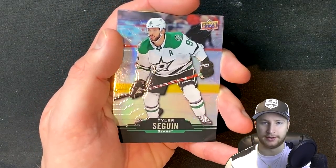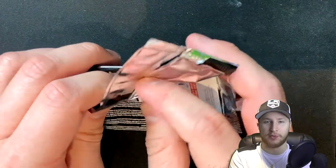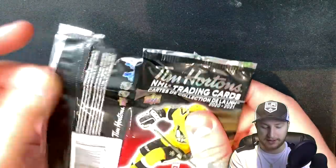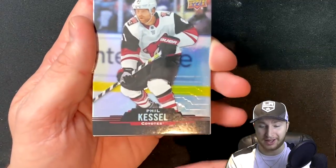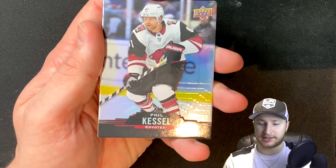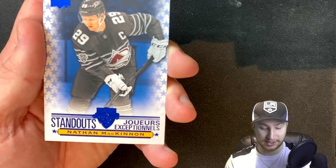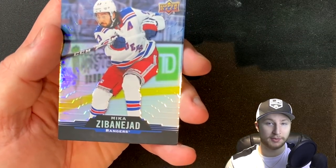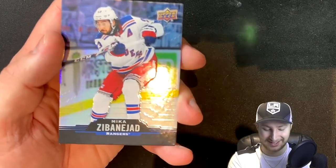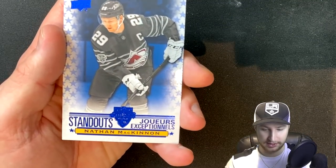Our last card in this pack is Phil Kessel — I don't know why I called him Tyler Swaggin. These packs never used to be this hard to open. I open it and then flip it over so we can see. We get Phil the Thrill — I think his overall actually went down quite a bit. Then we get a standouts Nate MacKinnon, and then we get Mika Zibanejad. I actually listened to him on a podcast recently — The Basement Yard — a couple years ago.